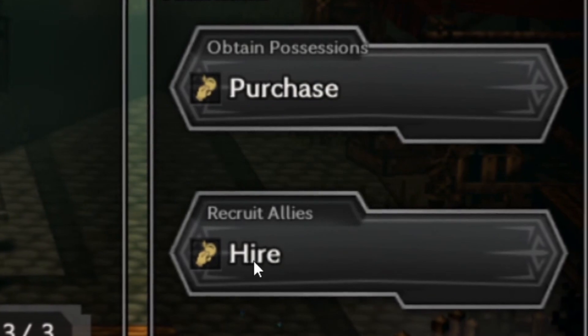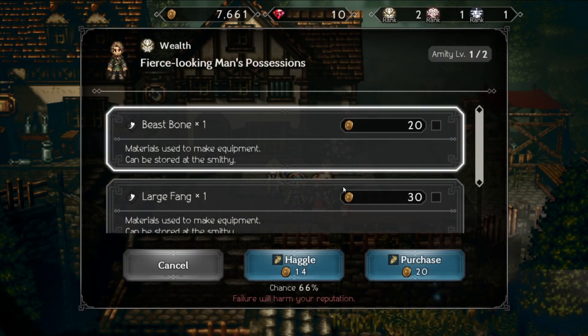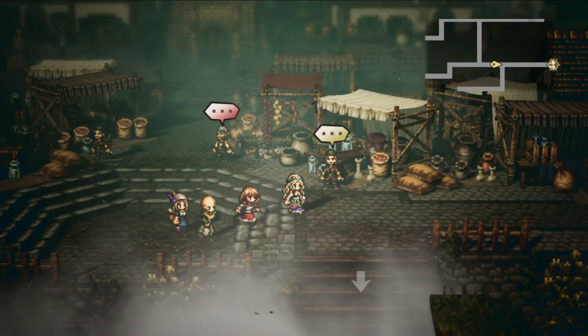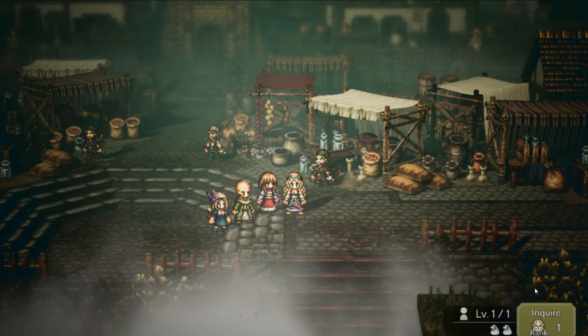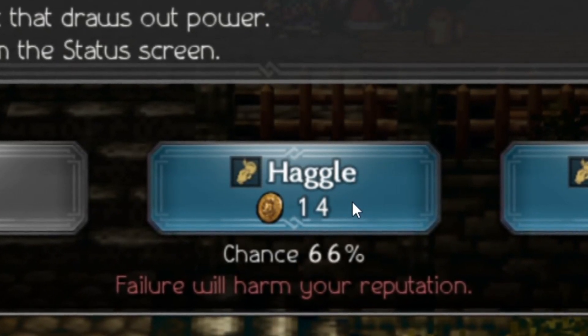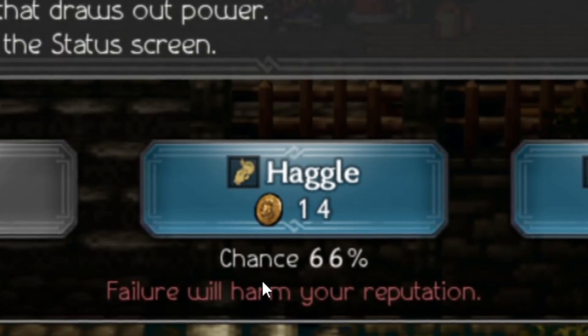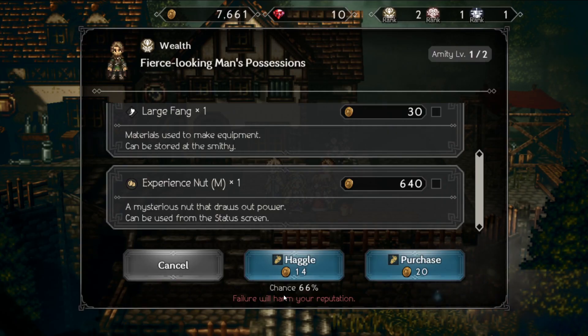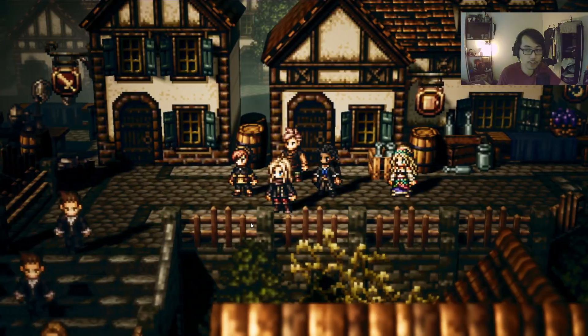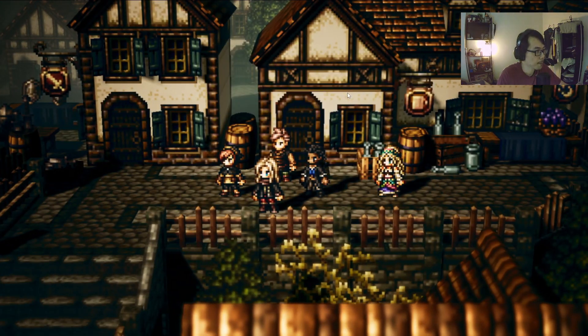Can you see there's this thing called Purchase and also Hire? So you can basically purchase things from a lot of these NPCs in the town. You can buy things from them. There's also this ability to haggle. What haggle does is get you something at a cheaper discount, but the success chance is only 66%, meaning you have a 33% chance to fail. If you fail, you will harm your reputation in this particular city. Every time your reputation goes down, it goes back up by 1 per daily reset. Daily reset is the way this game works.